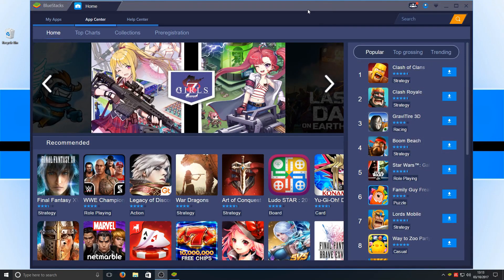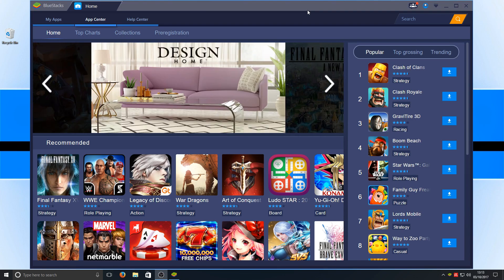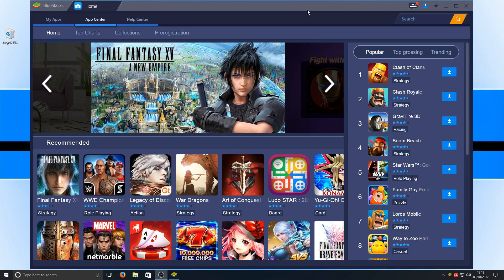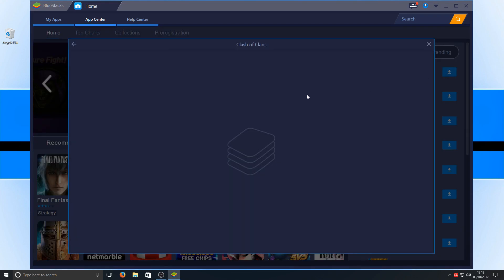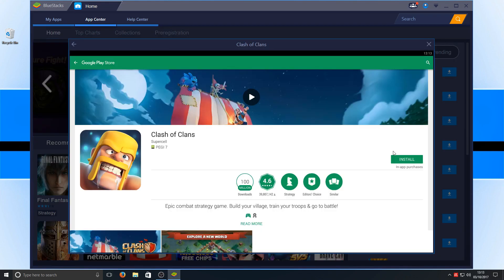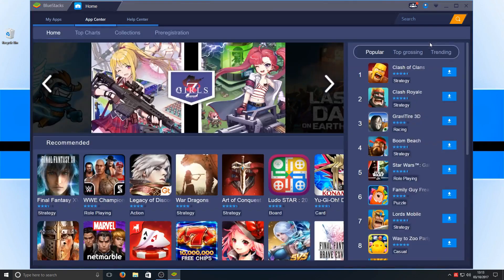And in first place we have BlueStacks. This is by far the best emulator you will get on Windows — it allows you to play Android games on your computer with your mouse and keyboard, which is awesome. As you can see it's really easy to get games: all you have to do is press the little download button. I'll press it now, press Install, Accept, and it's downloading. It's as simple as that.